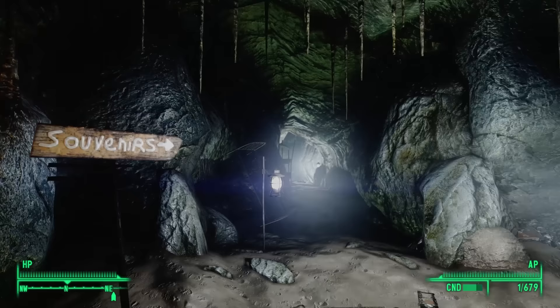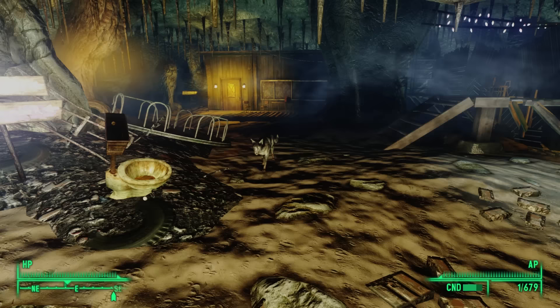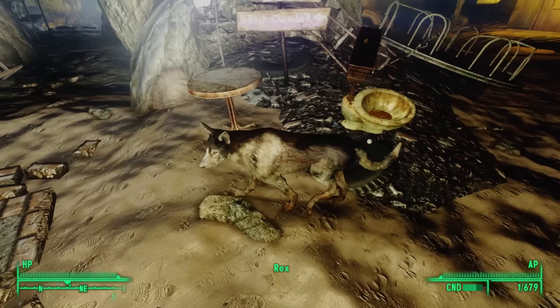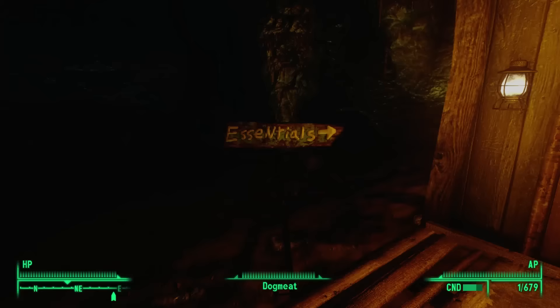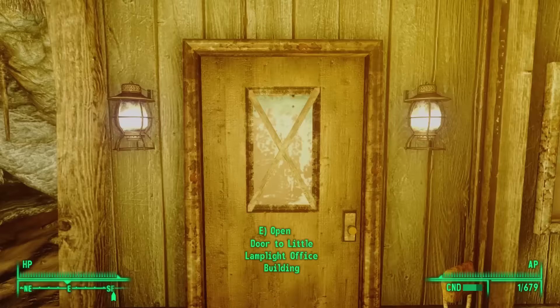Now we better understand what was going on when we first entered — that Sticky character must have grown up and was exiled from Little Lamplight. We see two paths forward: a path to the north with signs pointing to Souvenirs, Spelunkers, and the Great Chamber. There's also a little shack off to the east — we'll head there first. The sign outside marks it as Essentials, and we learn this was the Little Lamplight office building before the war.